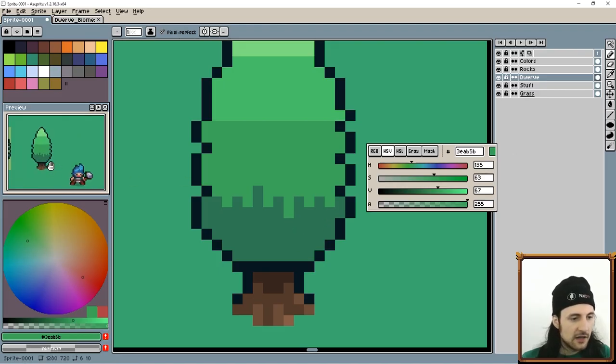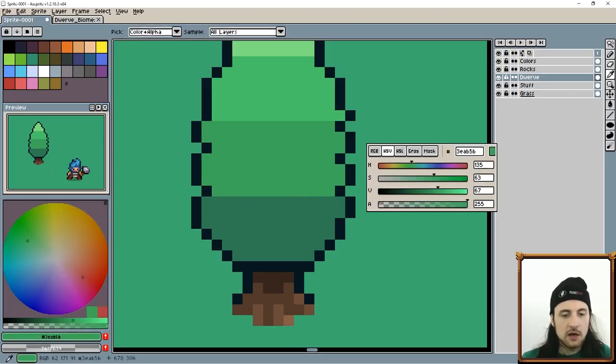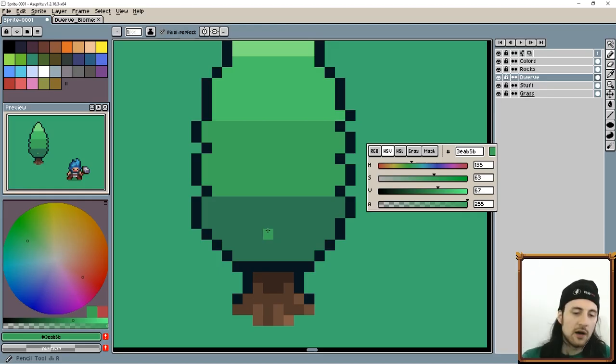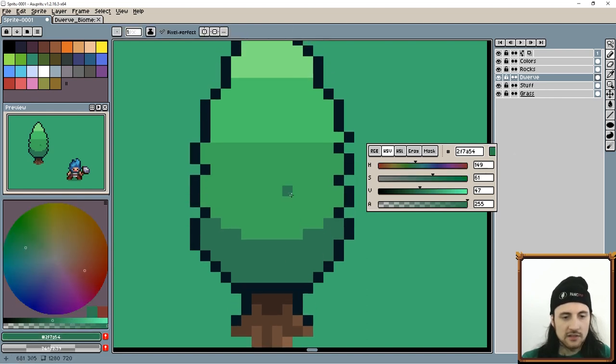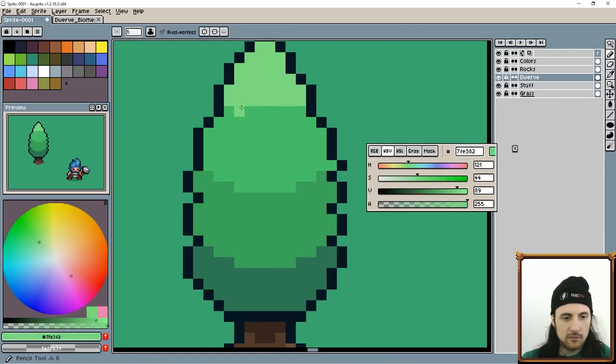This already looks more natural except that it goes completely straight across. To give it form — since you're looking at it from above — this needs to have a curve to it. It doesn't need to be a perfect curve because we're going to mess it up a little bit.